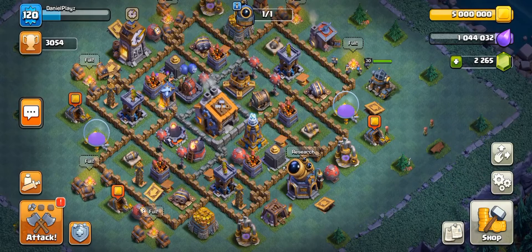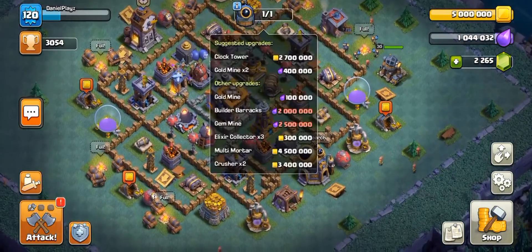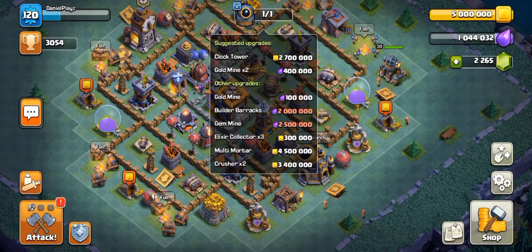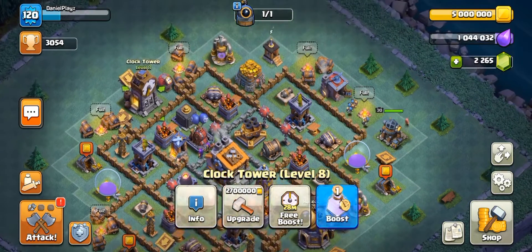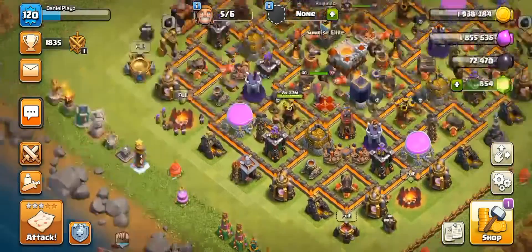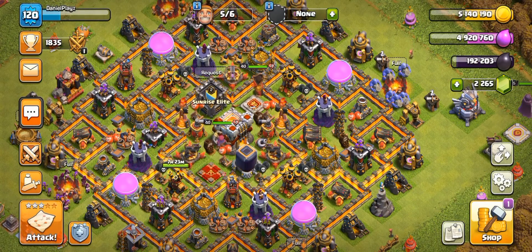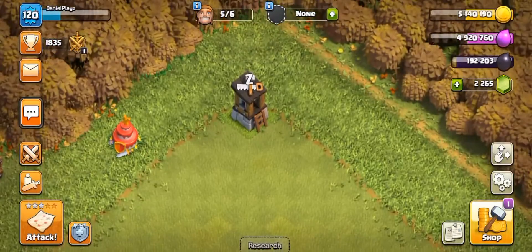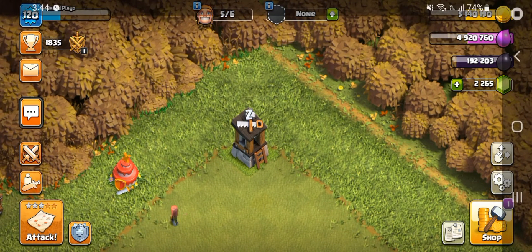Now we have six builders! Since this is finally done, I feel like I can max my place out — maxed Builder Hall level nine, that'd be sick. Two brothers working will be a lot faster. Anyway, that's all for now. Hope everyone enjoyed! Please hit the like button and subscribe for more videos. I'll see you all next time — goodbye!